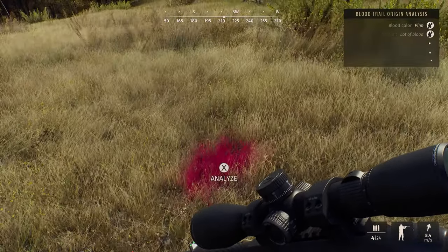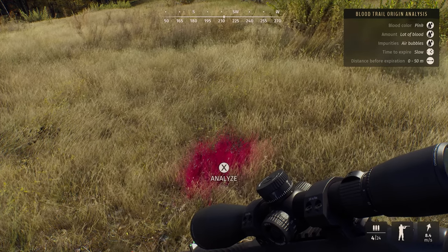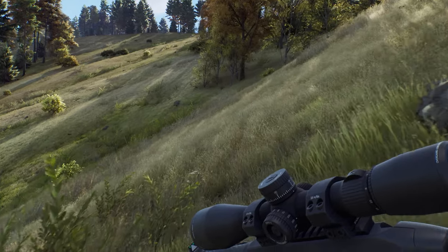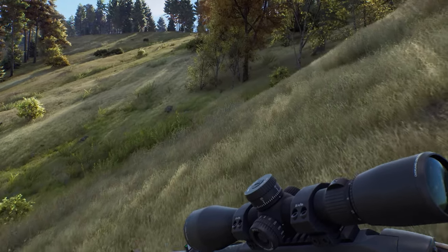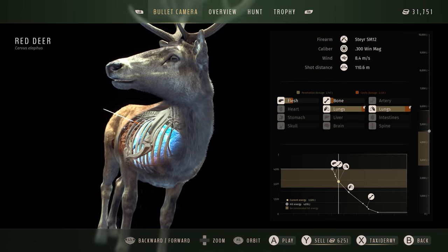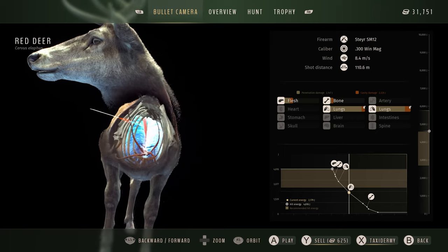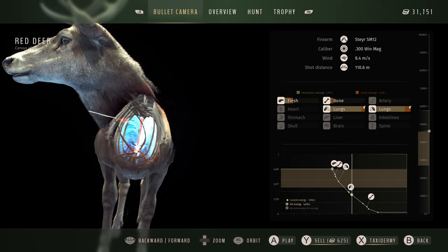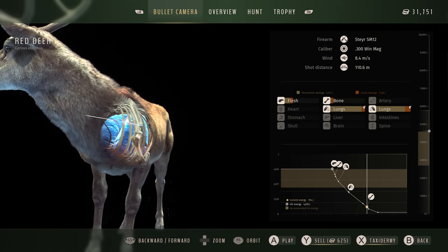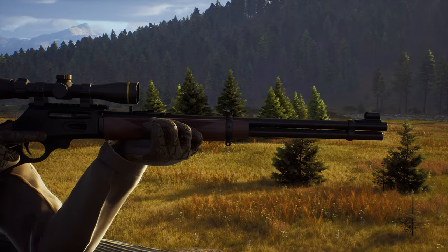Place a marker on the spot where the animal was hit and investigate for blood tracks. Pink blood and bubbles means the lung was hit. When you take a successful shot, you're presented with the shot review screen. Bullet cam shows detailed information about the hunt and how and where you can improve next time. It's important for hunters to only take the cleanest shot possible to eliminate suffering for the animal. That's the way of the hunter.